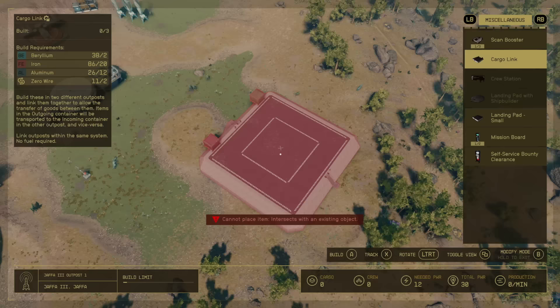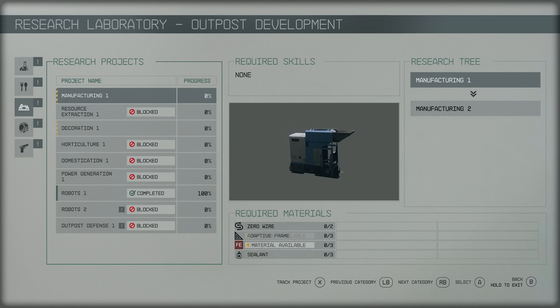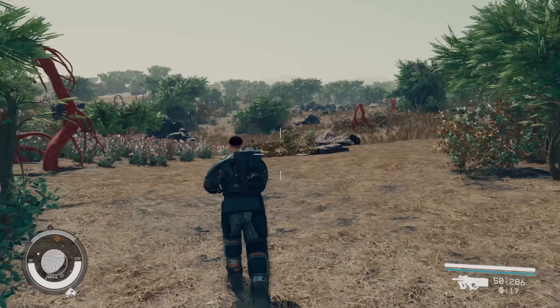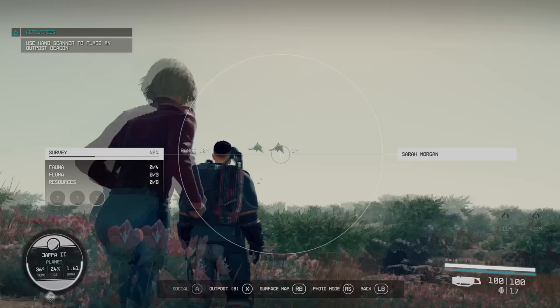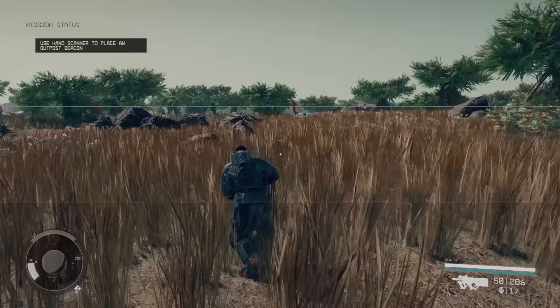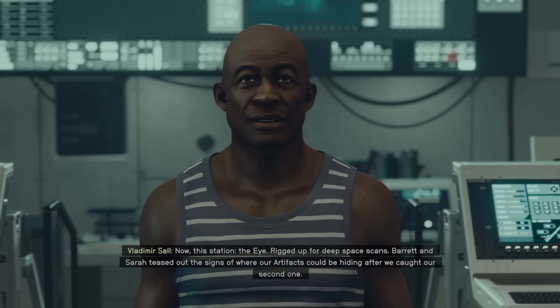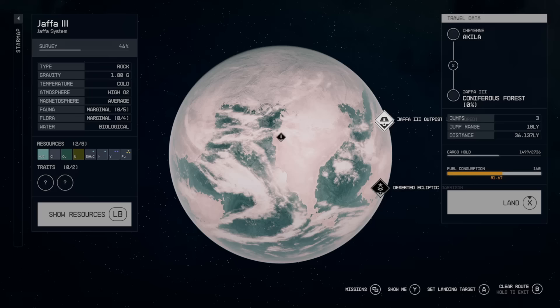Outpost building lets you develop tons of settlement-related items, such as the resource extractor, which allows you to passively gain resources from a planet you've settled on. Planet exploration — especially procedurally generated areas — isn't just a checklist of things to find. Completing an entire planet survey gives you a slate that can be sold to vendors for a decent amount of credits. You can sell it to Constellation member Vladimir, who gives you a premium for it.